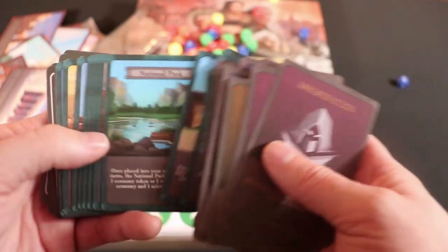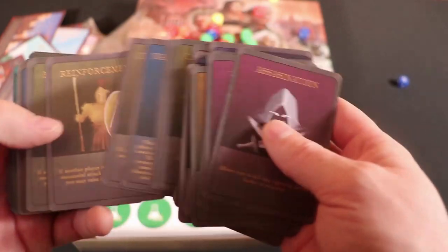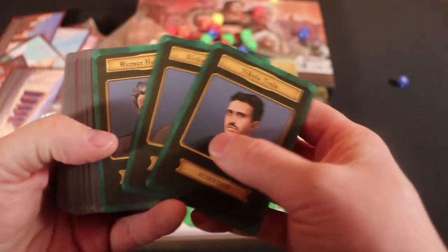Other cards in the game will allow you to build buildings, hospitals, and factories. You also have powers that you can use throughout the game, such as espionage and assassination.